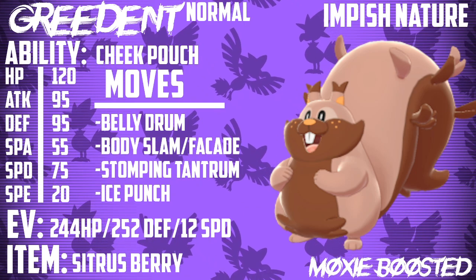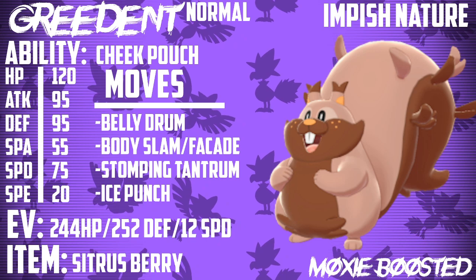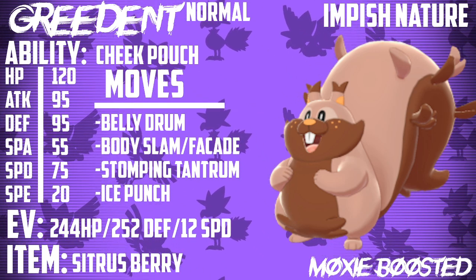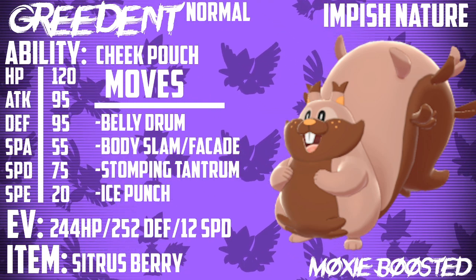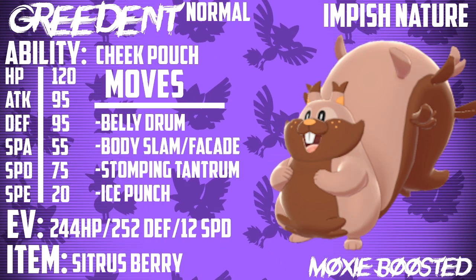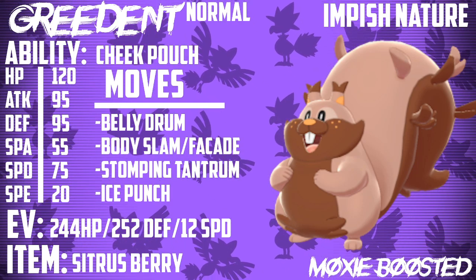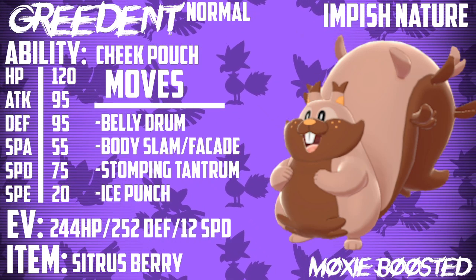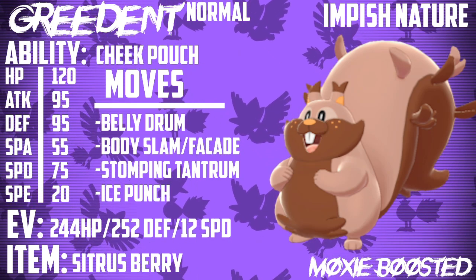Stomping Tantrum is meant to hit those Steel types that would otherwise wall you. Aegislash comes to mind — it's both Ghost and Steel, so it's completely immune to your Normal type STAB. Stomping Tantrum is going to be a super effective hit to knock it out in one shot, even in its shield form, because of how high your Attack stat will be. It's such a cool Pokemon.